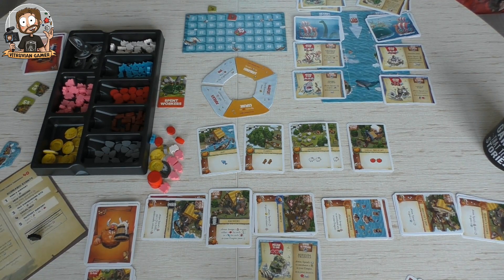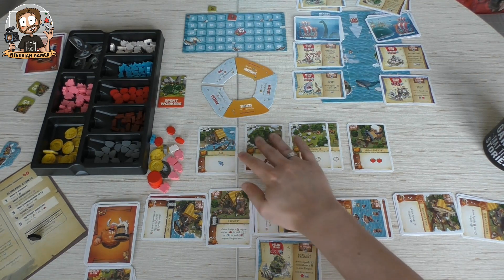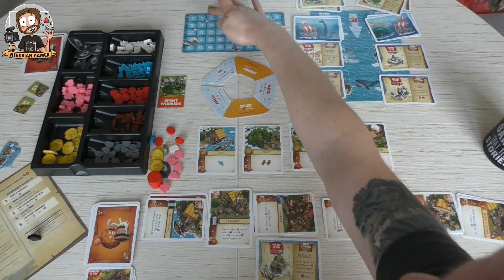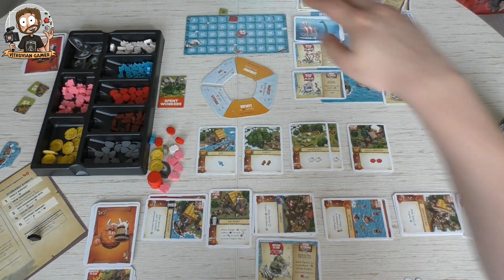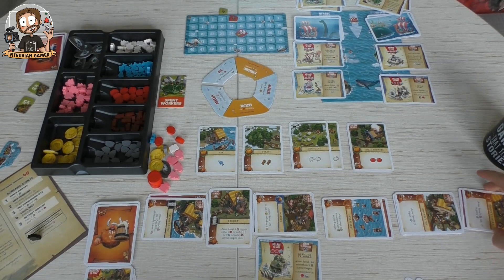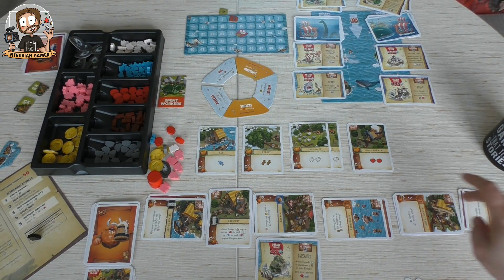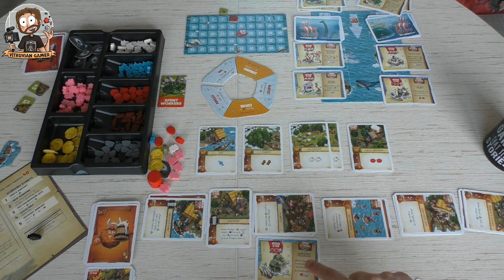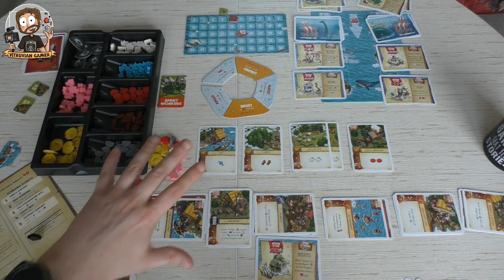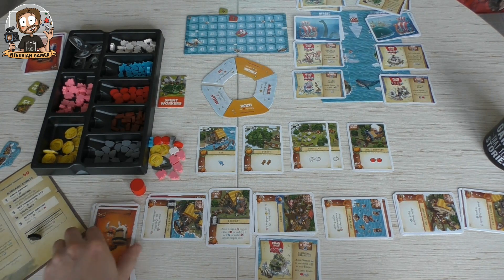I'm almost 20 minutes in — I think I'm going to play another round. That ends round two. We go to round three, move up our marker. We still need 36 points, but each card is worth one point — one two three four five six, plus this one is worth two, so we're at eight — actually 12 points including resources. That's still not enough.